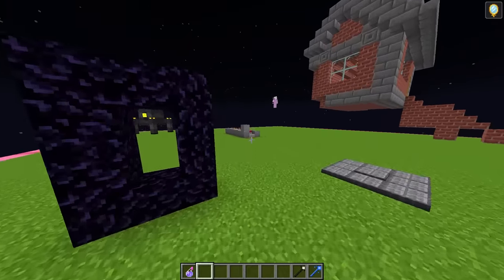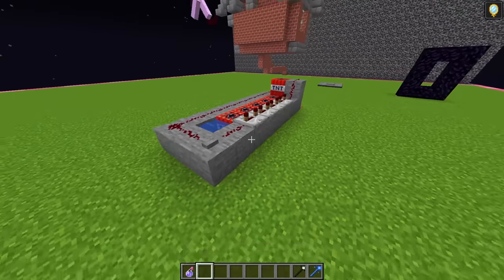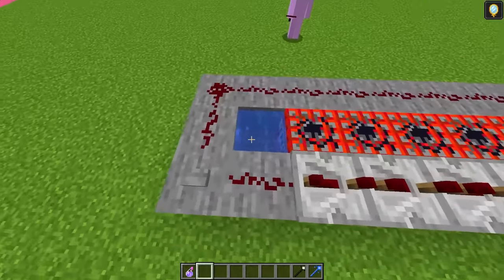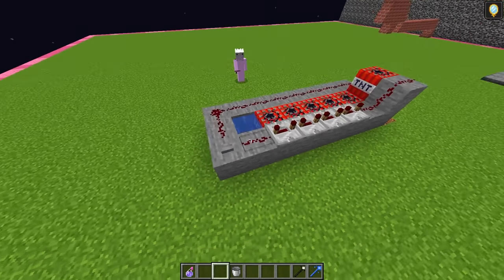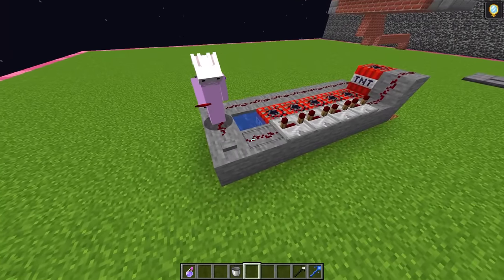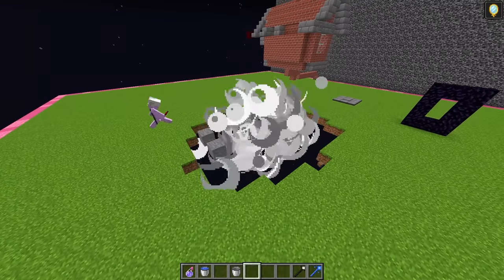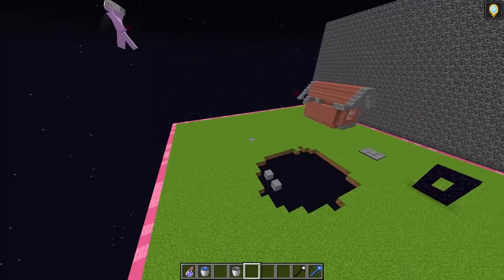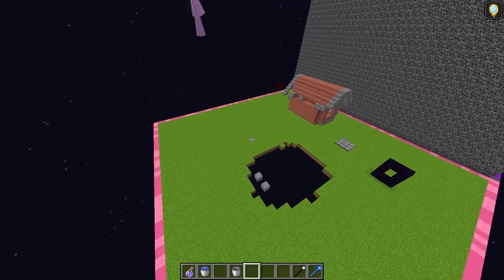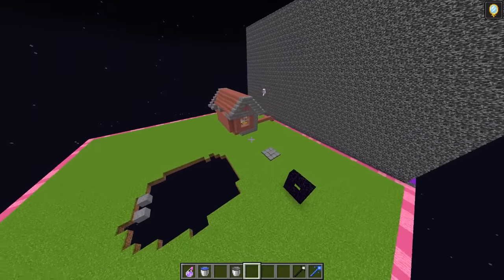Here we are — let's see how his TNT cannon works. It looks like a pretty simple TNT cannon, but I'm pretty sure if we just get rid of the water, the entire thing will explode. Let's quickly grab a bucket, and right when Rainy's about to test it, we can pull the water. Rainy: 'Let's go ahead and test this by hitting this button — boom!' We take the water. And it just all exploded! Rainy: 'What in the world? Where did my water just go? I spent so much time on that cannon, now it's all destroyed.'